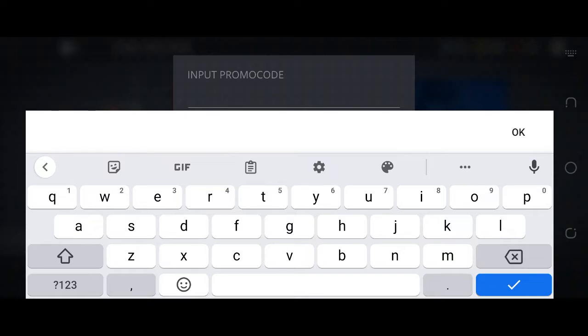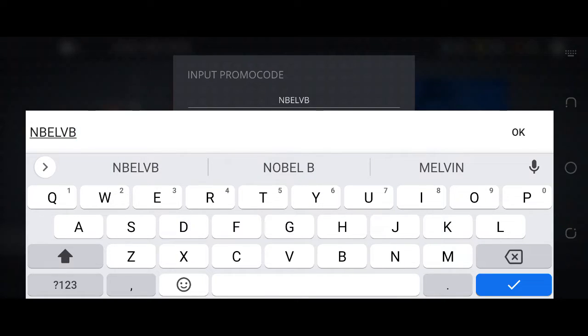Our first and latest promo code for Shadow Fight 3 must be written in capital letters, otherwise you will not get the free reward. Our today's first working promo code is: N B E L V B V X. Must write this code in capital letters. After writing the code correctly, you can click on the red below button and then click on the redeem button to get the free rewards for Shadow Fight 3.